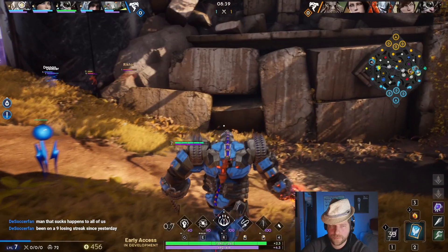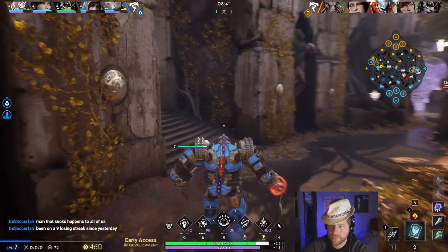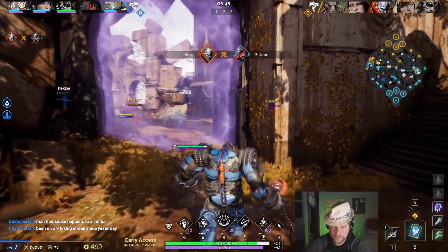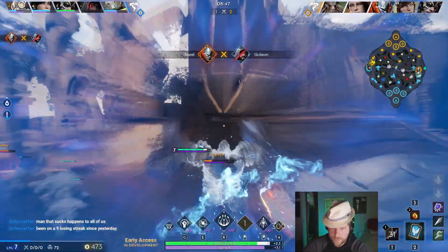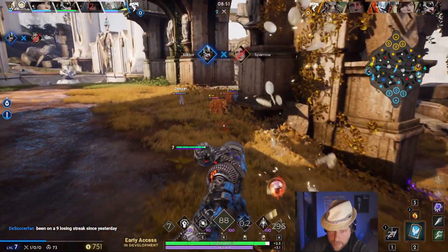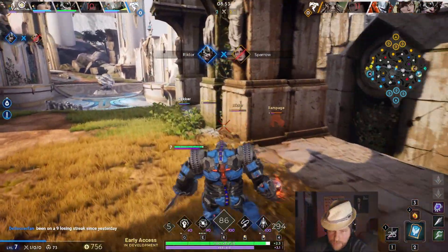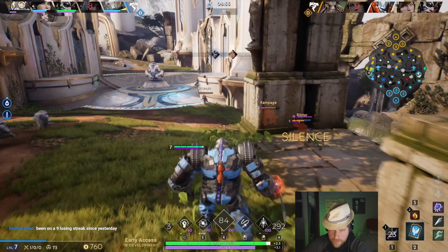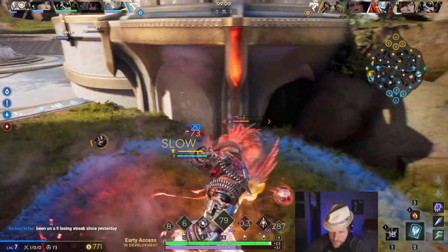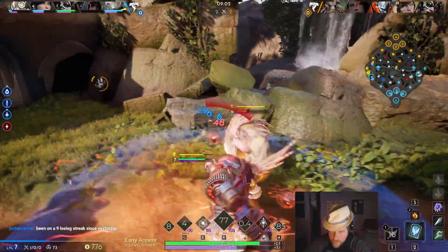Think about it this way: if you have the Blossom Plate and you hook somebody, you're going to be doing a lot of damage with the Blossom Plate, but that's pretty much it. So we opt to go for our blink here — I see the sparrow and maybe it wasn't necessary, but I just didn't want to give him an opportunity to blink.